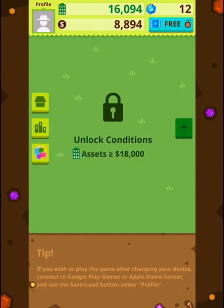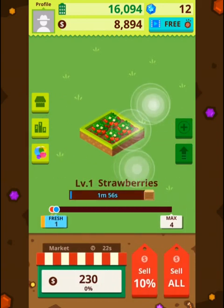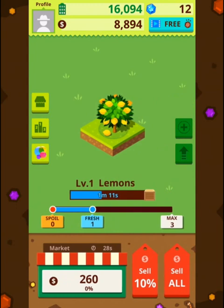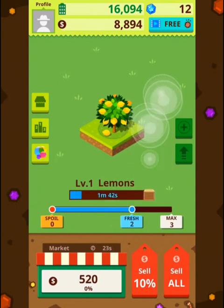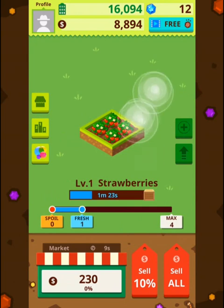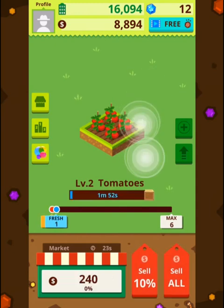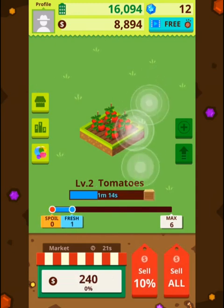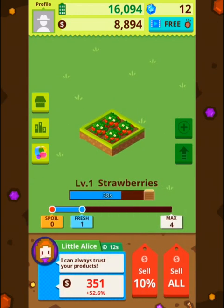So I need 18,000 worth of assets, which I'm going to get pretty soon. I said I was going to do the lemons — there's no need to rush them too much because I will max them out anyway. So let's focus on the tomatoes. Good to see you.